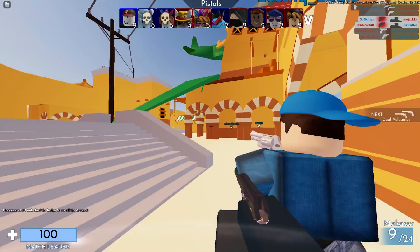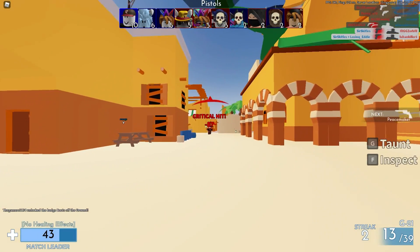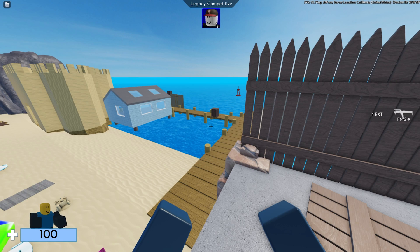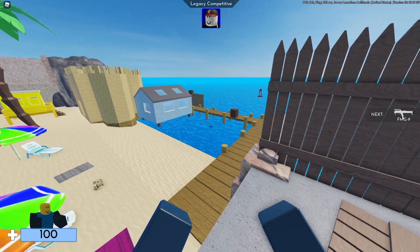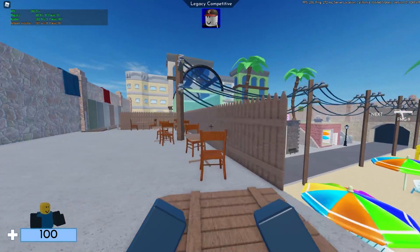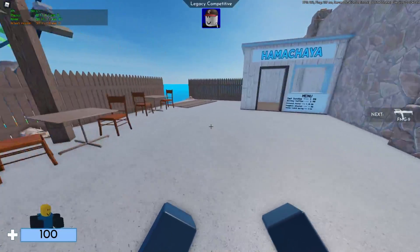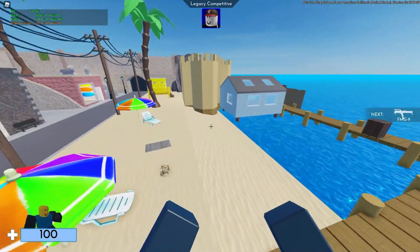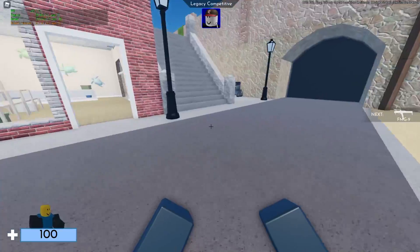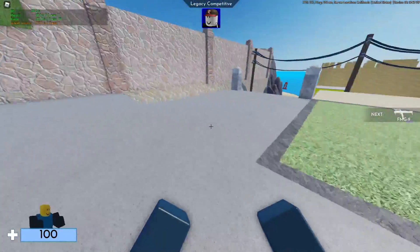The FPS Unlocker doesn't take up any CPU usage — it just uses a little bit of memory. Even if you have the worst computer in the world, you'll barely notice a difference other than having more FPS. When I launched it, my FPS skyrocketed to 200–300 FPS. Everyone's computer is different, and if yours isn't as good as mine, these steps will still be useful.